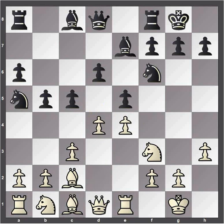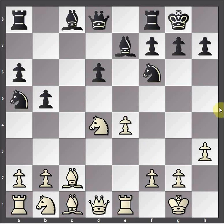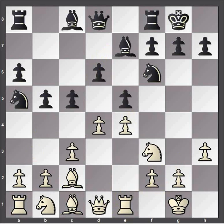White plays d4 here, and black should not capture multiple times on that square, because at the end of the day you'll get a structure where black has a weak pawn in the center that can no longer be defended by another pawn. All of white's pawns can be defended by neighboring pawns — this is known as a weak pawn, and there's no reason to do that as black. So black normally plays queen c7, adding some defense to the e5 square in case white tries to take and win a pawn. Sometimes you might see bishop b7.